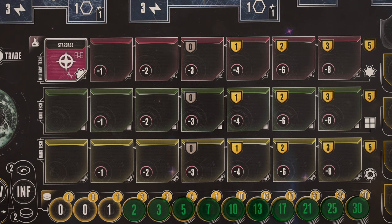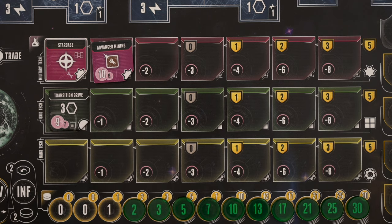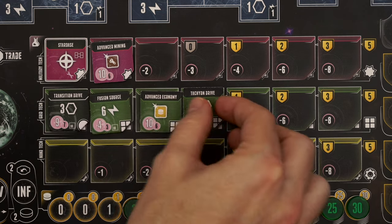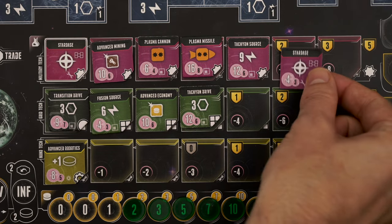Each technology belongs to one of four families: Military, Grid, Nano, and Rare. These mostly determine which row of the tech tray and your player board the tiles will be placed on. Looking at our humans, we start with the Starbase technology, which is in the military row. Looking at the space to the right, we see a minus one — this is the discount we'll get the next time we research a military tech, and it increases the more you research along this line. Rare techs don't have a row of their own; when you research a rare tech, choose which row it will be placed on using any discounts you would receive. And it's also worth noting that if you put a lot of technologies down, you'll earn a few points for them during the endgame, but you can't research the same tech twice.